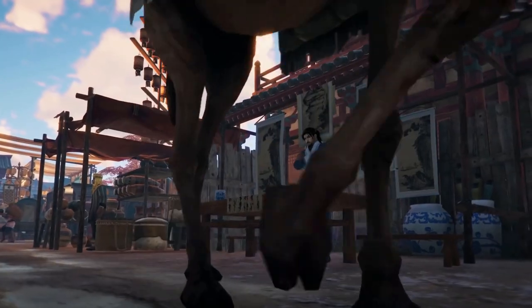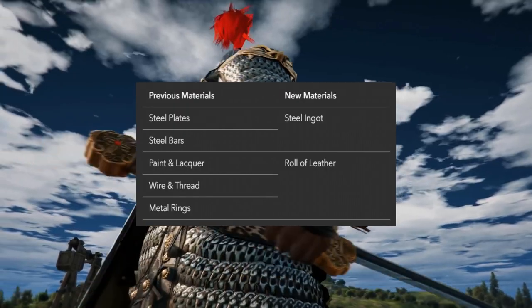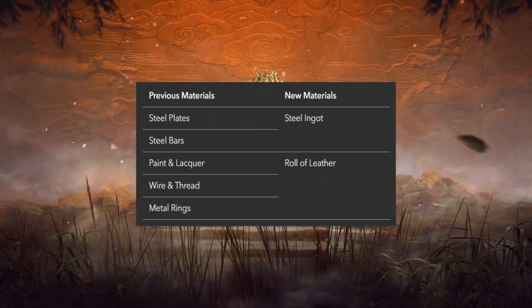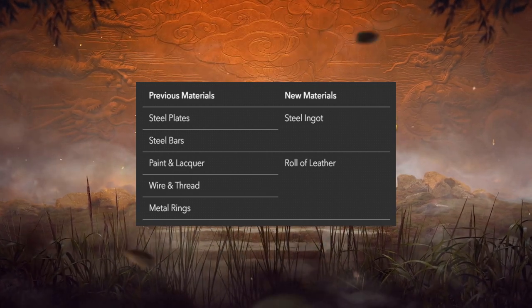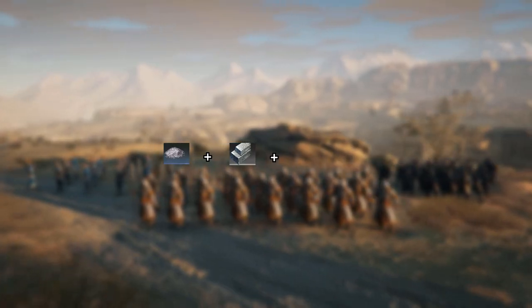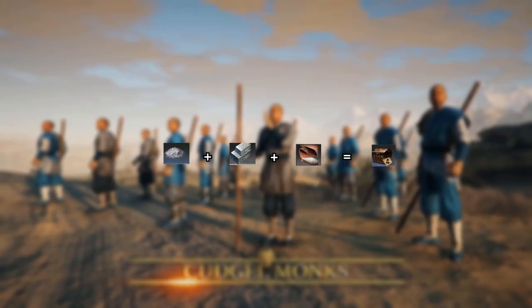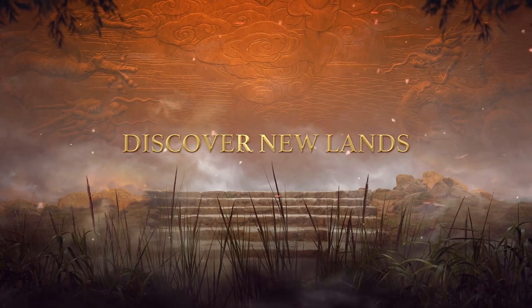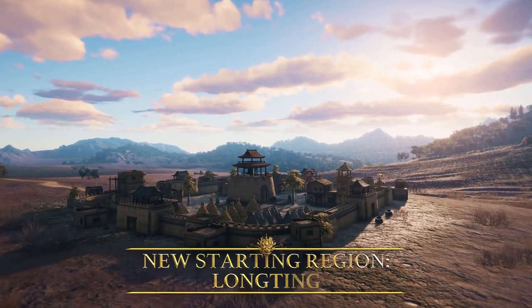The first thing you might notice when you log in is that your crafting materials are different. That is because steel plates and steel bars are converted into steel ingots, whilst paint and lacquer, wire and thread, and metal rings are converted into rolls of leather. This is a notable change as this makes crafting much simpler, as in most cases you will only require powdered silver, steel ingots and rolls of leather to craft level 30 gear. With this change also comes how many steel ingots and rolls of leather you can stack in an inventory slot.